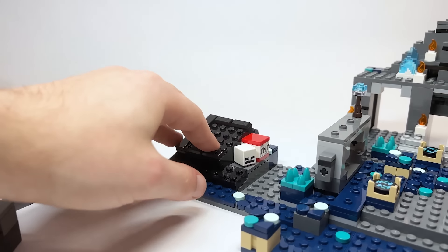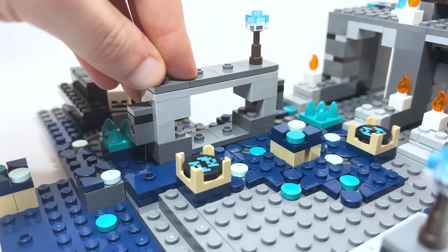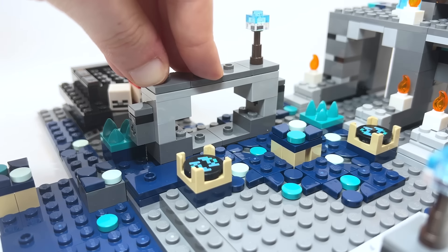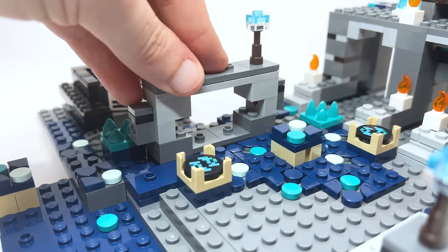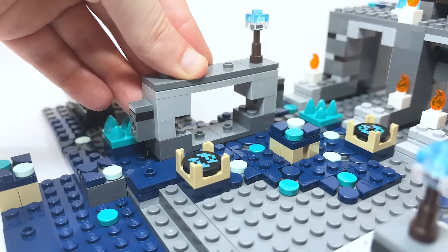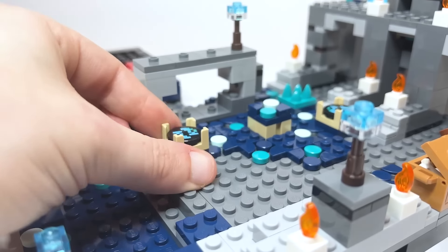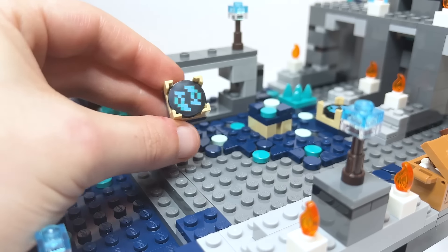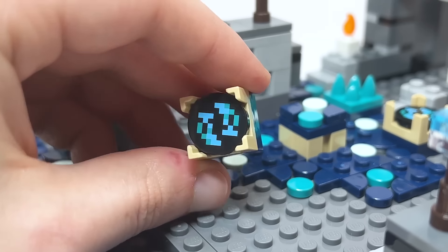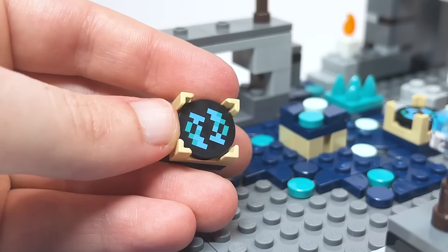Moving on — this is called in the game files the 'small portal statue,' and it's neat that they've included it. We don't have the large portal, which I'll talk about later in terms of what I would have liked to see. There's a torch on top. And this — the skulk shrieker — is incredible. The fact that we have printed souls in a LEGO set is just crazy to me. Wow.